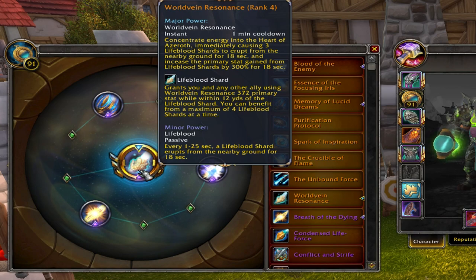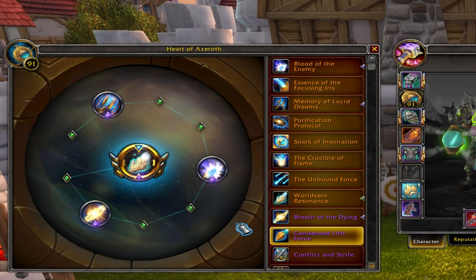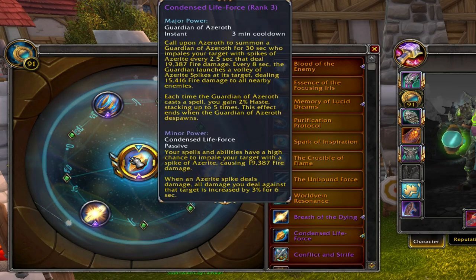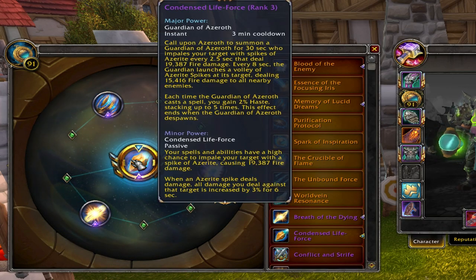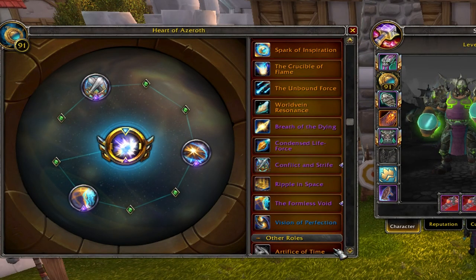For the major you can also run Worldvein Resonance on a static fight where you stay more than 20 to 30 seconds in one place. Note that you need at least five players in the raid using Worldvein Resonance to get the maximum benefit. If you don't have that, Condensed Life-Force is the reliable first choice — you don't need to depend on anyone.